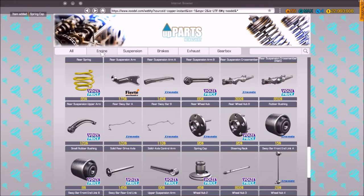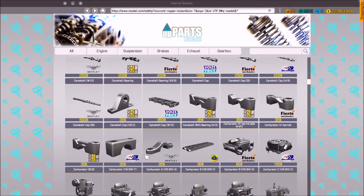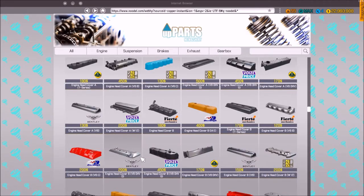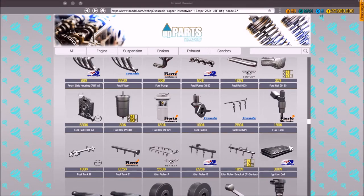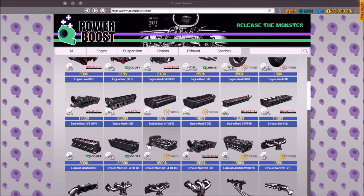I need a fuel tank. I'll use the search option — that would help. Let's get a fuel tank and then go with a high-performance fuel pump.